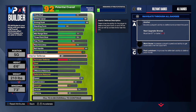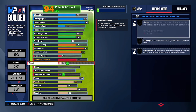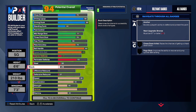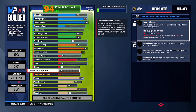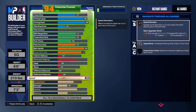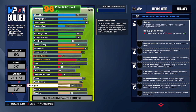Interior defense: put that to 34. Perimeter defense: put that to 72. Steal: put that to 32. Block: put that to 30. Offensive rebound: 26. Defensive rebound: 36. Speed: put that to 86. Acceleration: put that to 80. Strength: take that all the way up so you get that bronze Bulldozer.